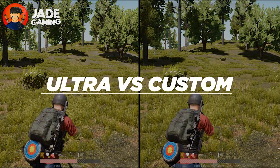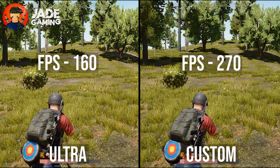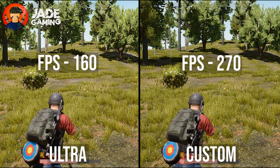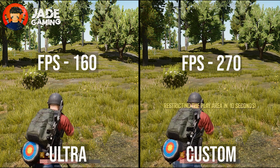First, this is how the game looks in ultra as compared to the best custom settings that I figured out. As you can see, even though the game doesn't look much different, I am getting about 100 to 110 frames more with my custom graphics settings.